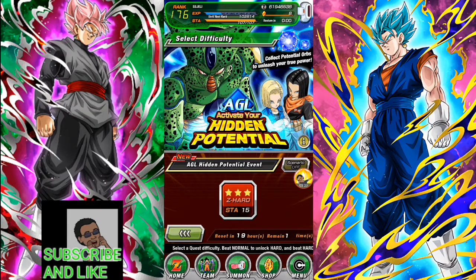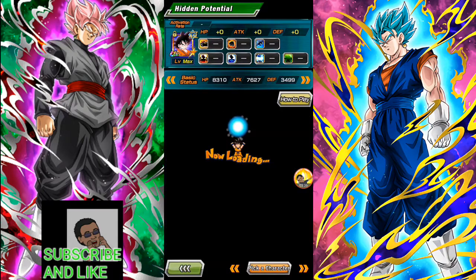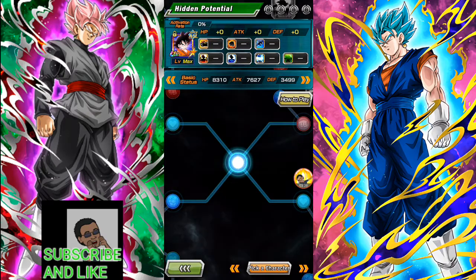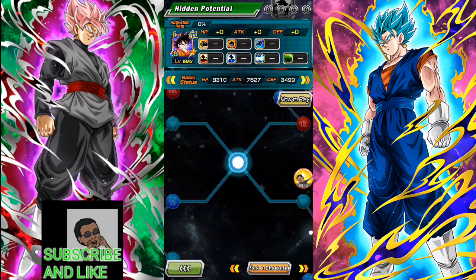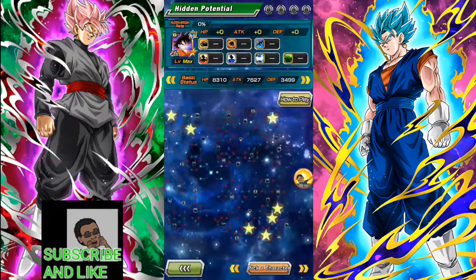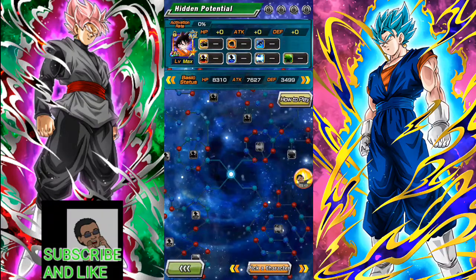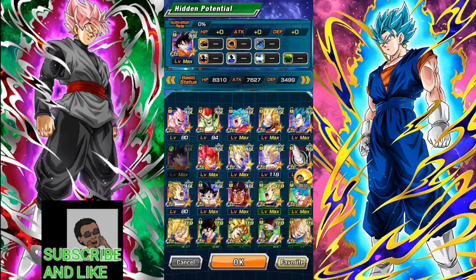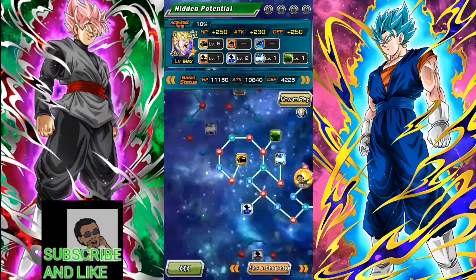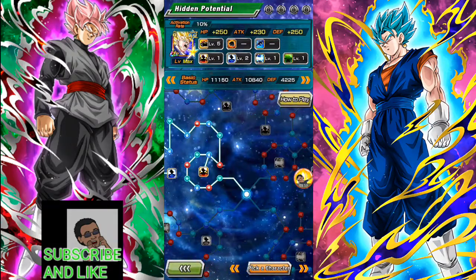I'll go more into that later but for now just a quick summary so people get the gist. You go in here, get all the orbs you can, then go to your team and find where it says 'hidden potential' — you'll see the screen. I know it looks a little overwhelming at first, but once you get used to it it's fine. I've already been working on a full video explaining each component.